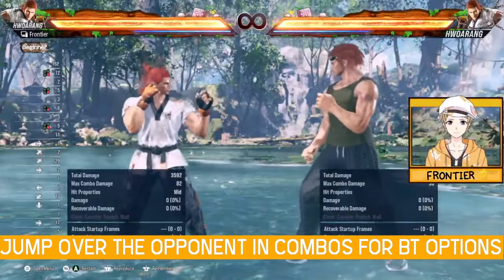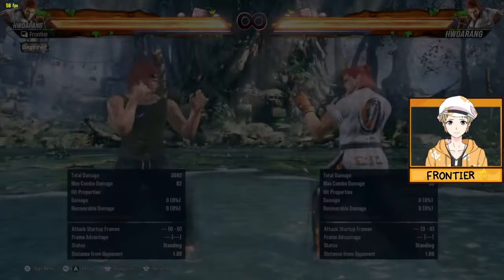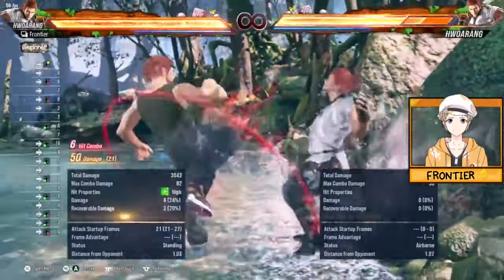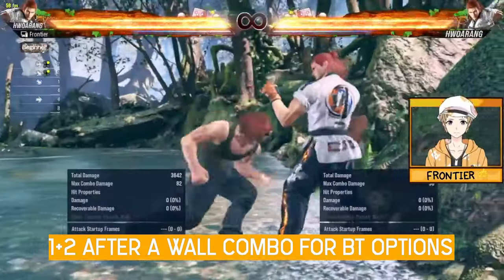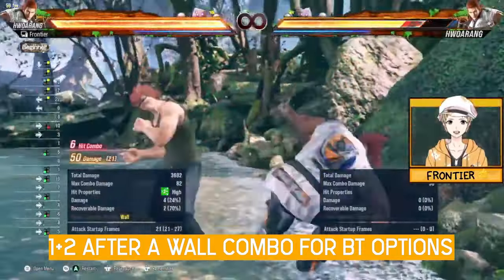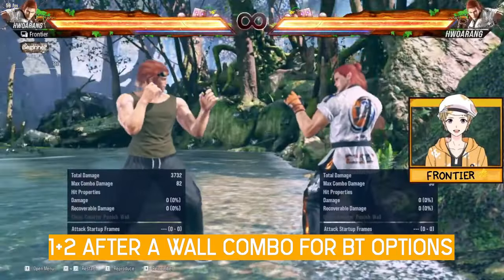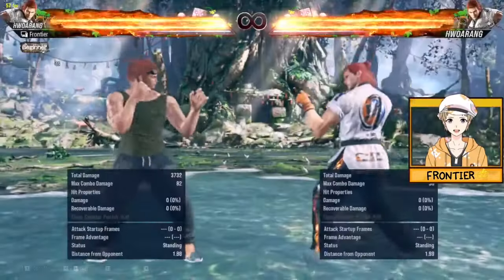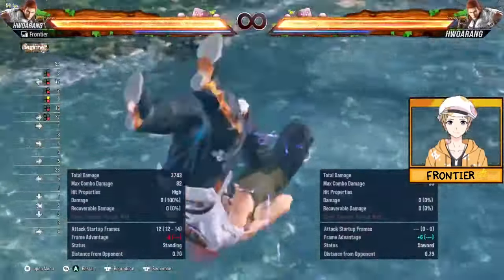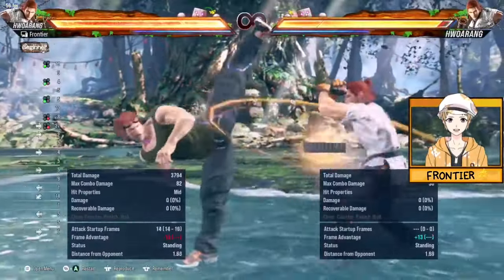That makes it a really strong 50-50 guess. You can also do it at the wall, where your opponent has to guess which option you want. So you end on LFS 3-F4 into back turn, and then you can get a grab, realign, do a plasma blade, etc. Typically, these mix-ups start with the grab as your go-to, and if not the grab, you're trying to get plasma blades.